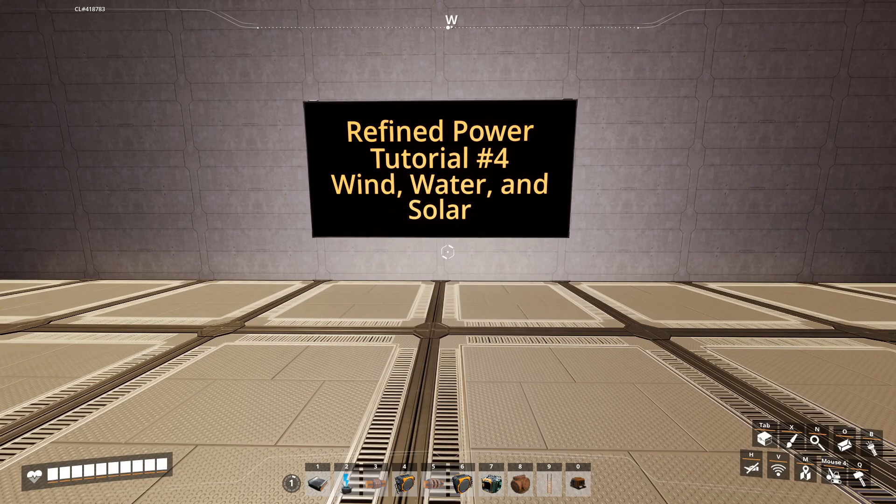Hey everybody, my name is Mr. Trizzle, and we are going to be doing another tutorial on Refined Power. This one's going to focus on wind, water, and solar. A lot of this is self-explanatory, some of it is a little more tricky. And in the next video, we're going to do Refined Power Mod Settings, because you can drastically change your game in the settings. But for now, let's focus on wind, water, and solar.